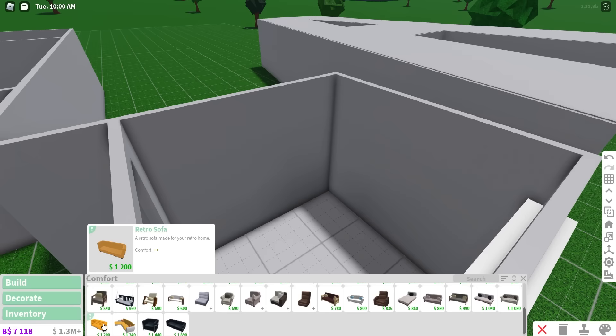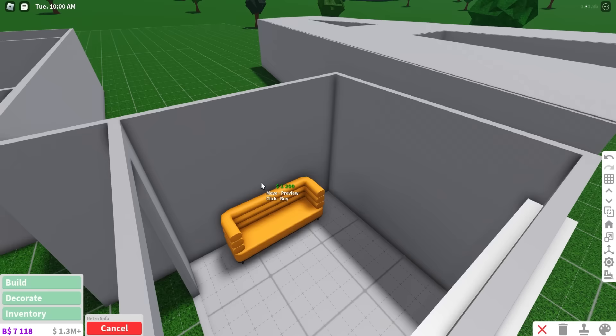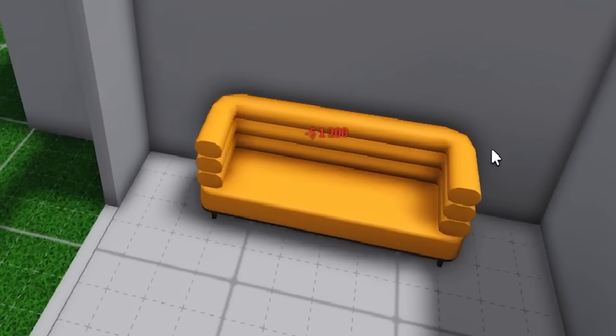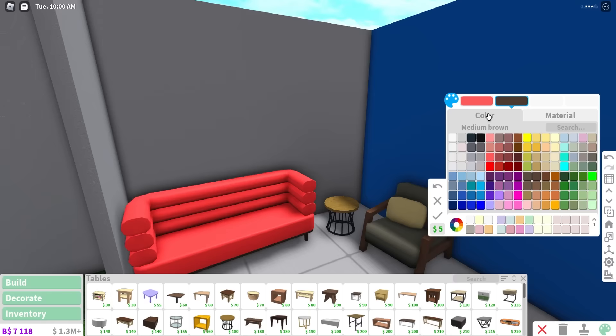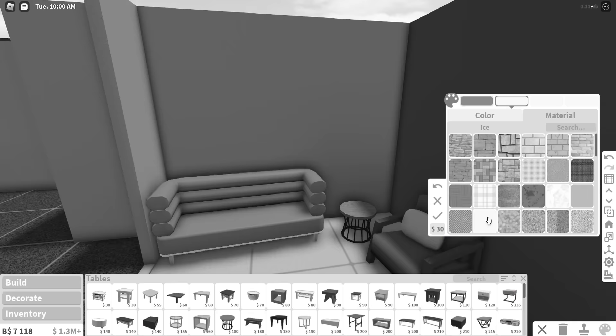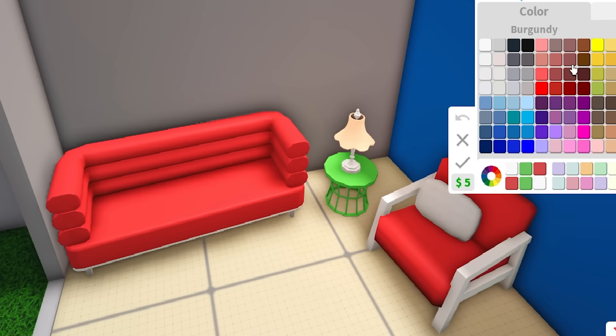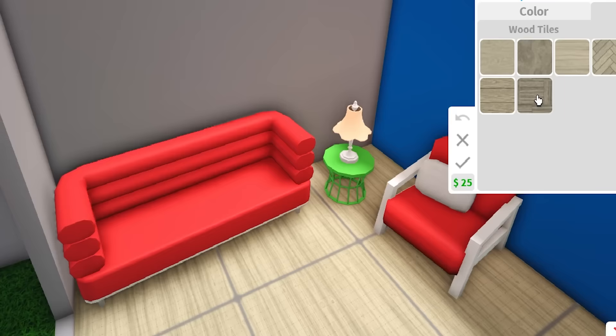Why am I just now seeing all these new sofas and a retro sofa? I mean, this is nice. For the colors of this build, I'm thinking a lot of reds, greens, and white. Why? Because Ayabella's theme is literally watermelons. For the floor, I think a beige will do and maybe some wood grain.